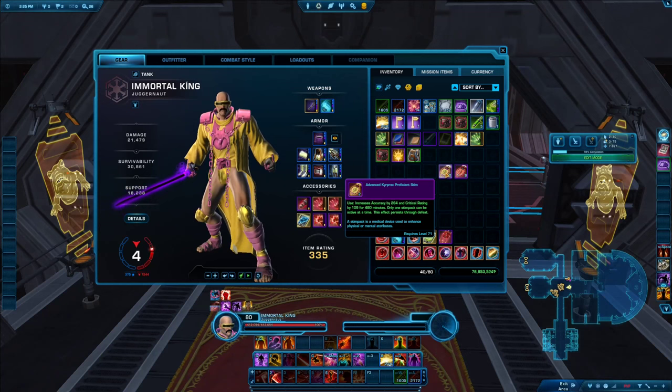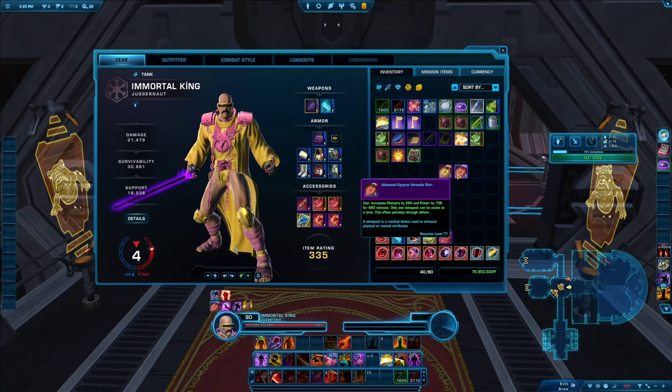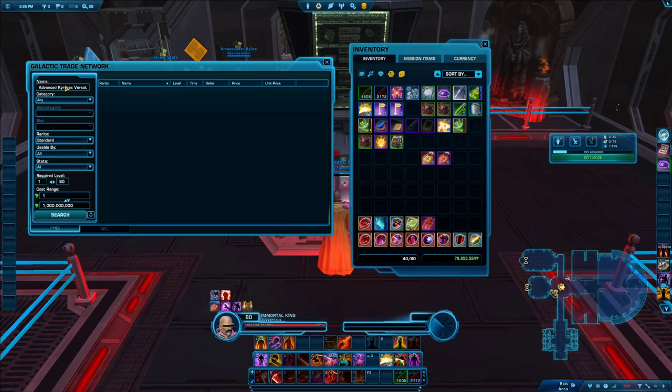To get stims, you can craft them with the Biotech profession, which gives an extra bonus — you can craft a golden legendary version that is reusable and won't be consumed on use, saving a lot of credits in the long run, though you'll need to level Biotech first. The stats are exactly the same. If you don't have crafting, go to the GTN — you can shift + left-click to auto-fill the search window, sort by price, and buy them from there.